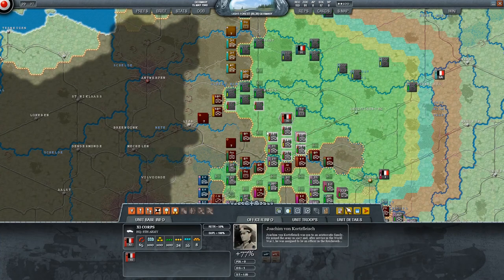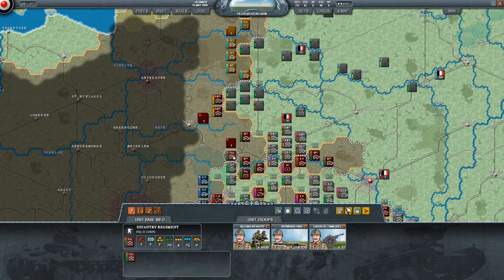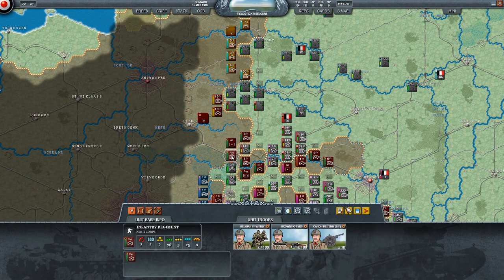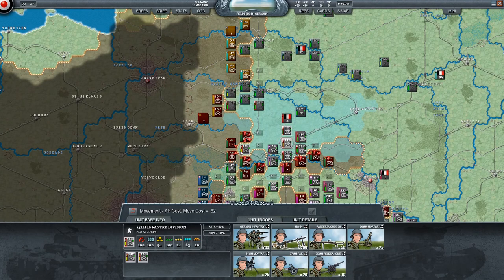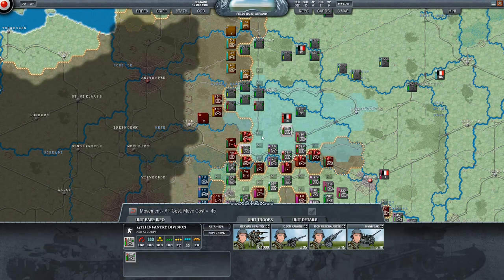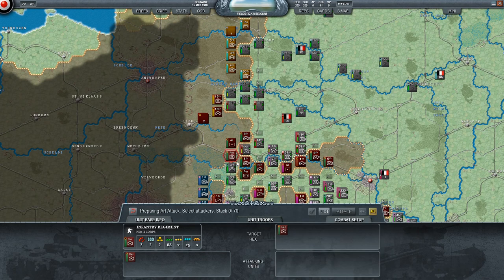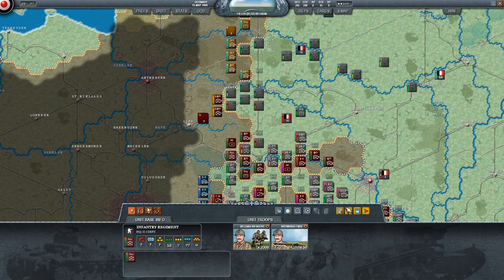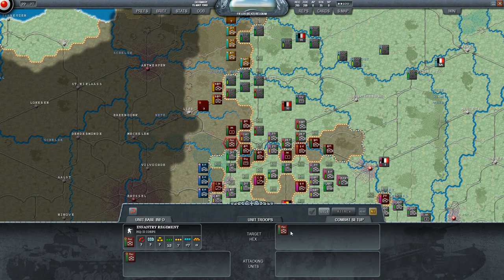Reminder: when you attack, units will get a divisional bonus, then a lower corps bonus, then a lower army bonus. So you can have them moving and mixing up on the field — it just doesn't look pretty. When you attack, you want to try to get units as coherent as possible because it will give them little bonuses.